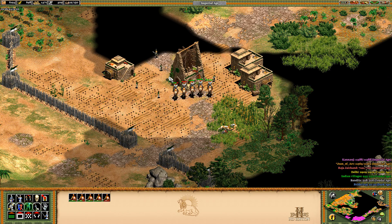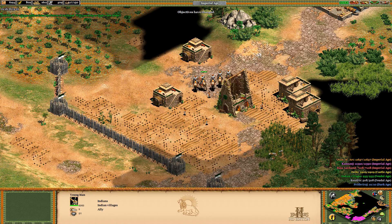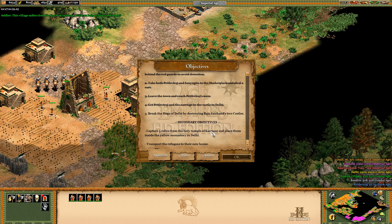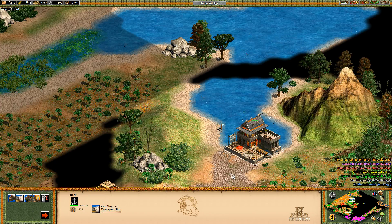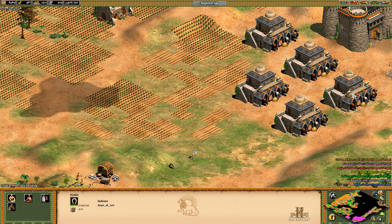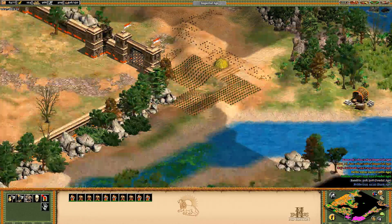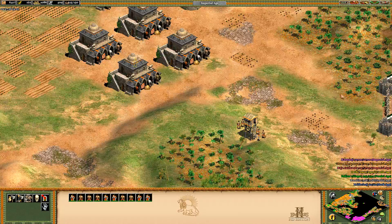What do these guys want again? 'Young man, soldier, this village suffers from the forces of Jaichan. Will you help us find a new home? Transport the refugees to the new home.' That must be done with a transport ship, I guess, since there's a dock there. Sounds good. We're just gonna make camels.